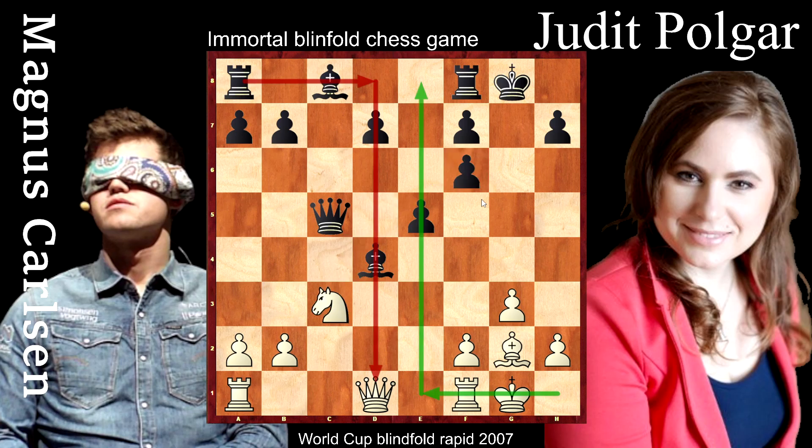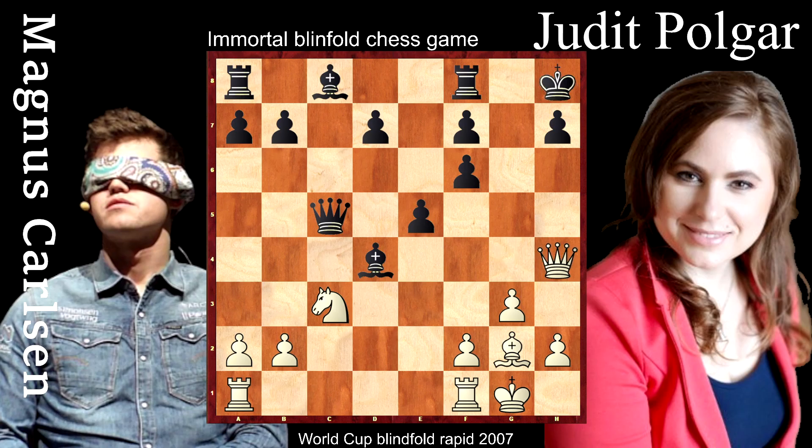Of course there is a threat to take on f6, but at least this is only a pawn. Let's come back — maybe it was not bad to play queen g4 check. Queen h4, and of course there is a big threat. It's a big mistake to take on c3 with the bishop because of the deadly threat bishop e4, and here there is checkmate. Of course this is a blindfold game so it's very difficult to see all these variations and to play the best defense. Well done to both players — Magnus Carlsen and Judith Polgar are chess stars and amazing players.